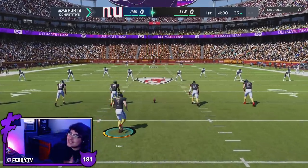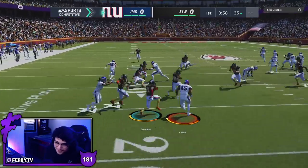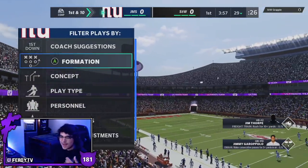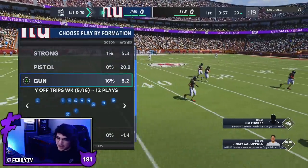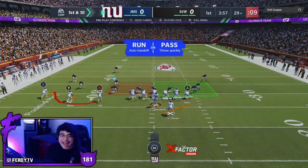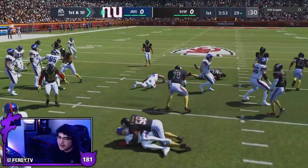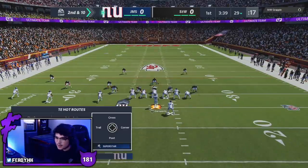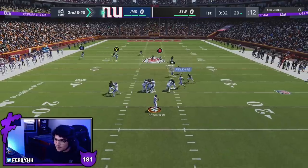Game one, we're facing STW Grapple. I'm rocking the Giants color rushes. I think Jim Thorpe probably has the smallest shoulder pads and no face mask, similar to how Fritz Pollard is set up since both guys are from the same era. I'm in the Jets playbook now — I started the year in Jets, going back to it. This guy's sending really good pressure, so we're going to go delay fade with Vernon Davis and throw Jim Thorpe on a nice little Texas route to get him open.